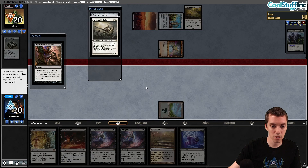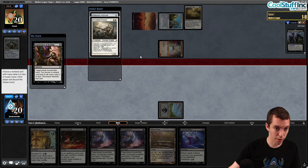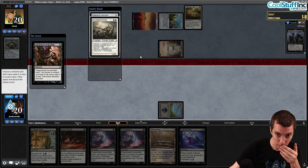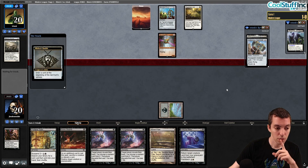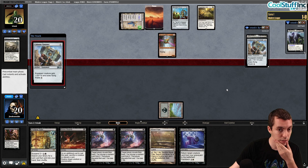Nothing in their hand costs more than three. They have Puresteel Paladin and Colossus Hammer. They can play the Hammer and equip the Ornithopter, but then I can just kill the Ornithopter and they've got nothing. They could also draw a card next turn and go Paladin plus something else. I think we just kill the Paladin and take 10 from the Ornithopter equipped with Hammer. Kill the Paladin with Bone Shards — it's fine — and say go.